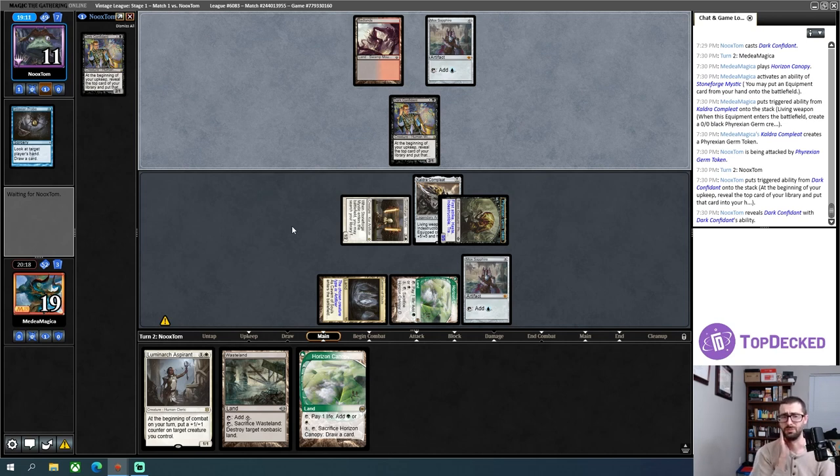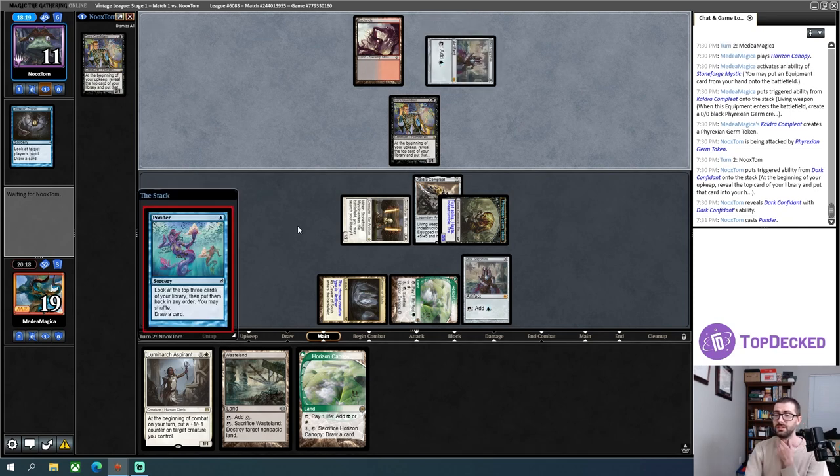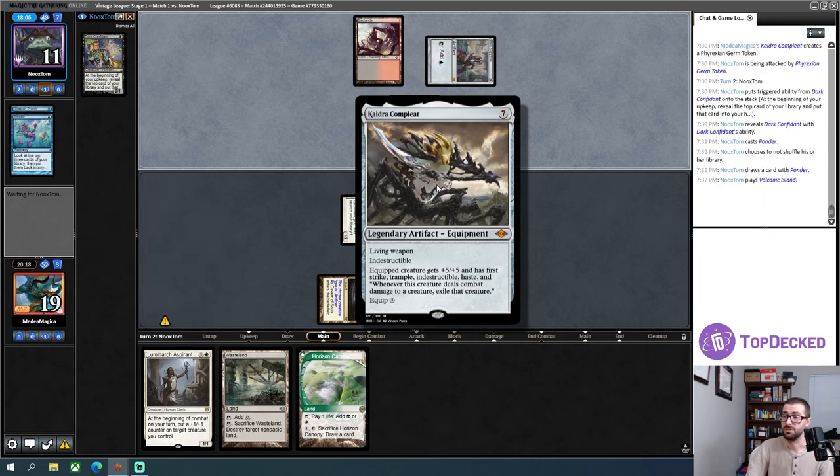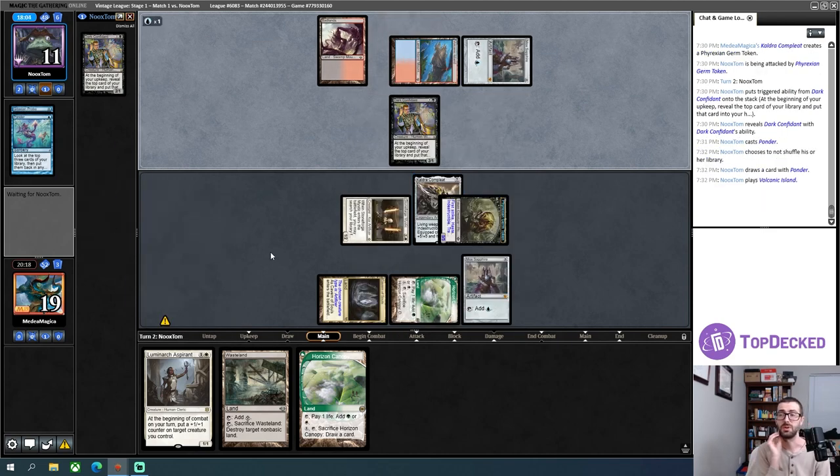In these sorts of decks, Mox Pearl is just so much better than all the other moxen — if I could play more copies of it, I would in a heartbeat. My opponent plays a Ponder. I don't know what all my opponent has that gets rid of this Germ Token once it's in play — Cauldra is indestructible and the equipped creature also has indestructible, so my opponent needs some sort of bounce effect, an Echoing Truth sort of thing. There's a Demonic Tutor — if they have something, they get to find it.